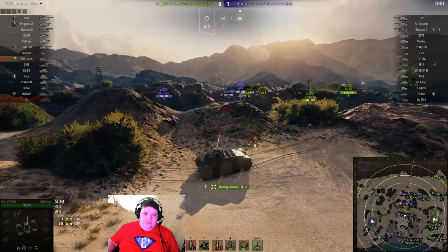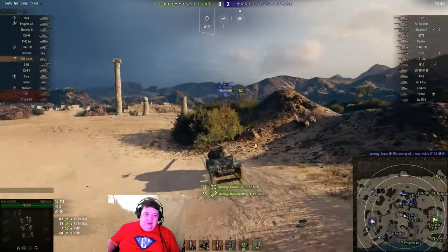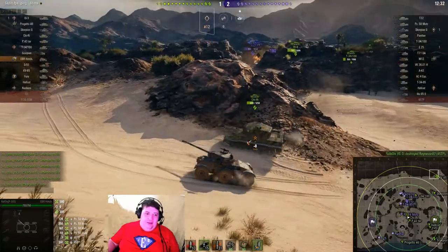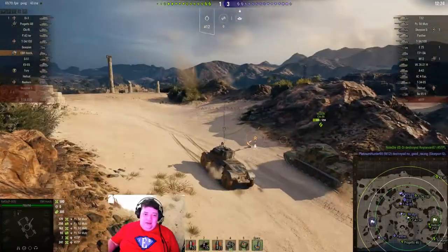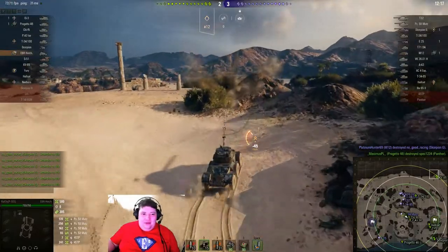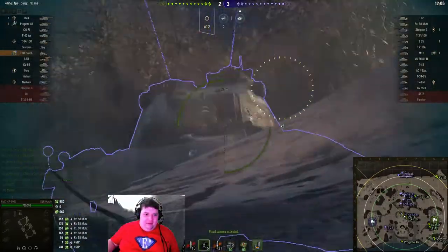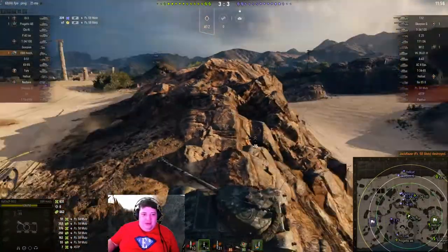He gets spotted almost immediately, trying to use HE. He's spotted of course by the Mutt right there. The Mutt is going to be an issue — we're going to take him out. Still got HE, now switching over to gold as it is in fact a tier 8 tank and he's in a tier seven. So he wants to not get shot by that as much as possible. It's going to take a couple more hits into the Mutt in order to kill it, whereas the Mutt hasn't actually hit us yet. He's just got himself into an interesting position and we shot straight through his gun mantle with gold in order to kill. Nice little maneuver there.